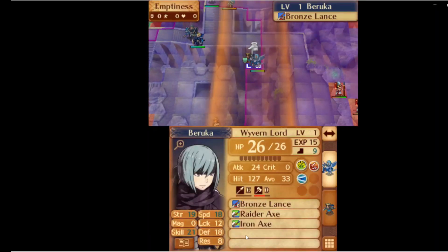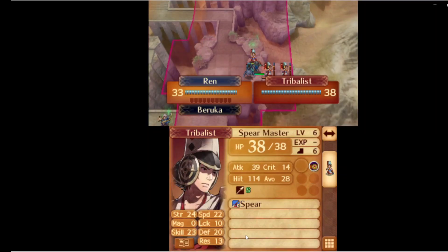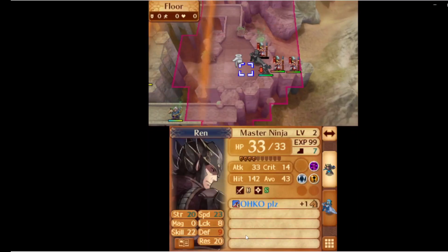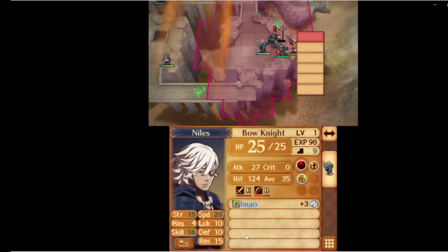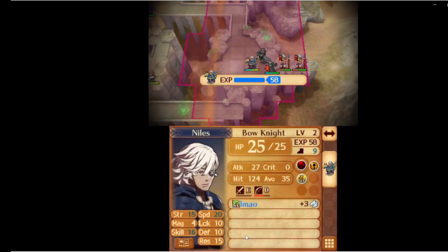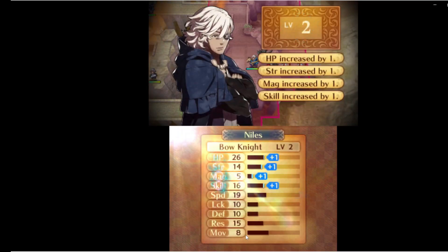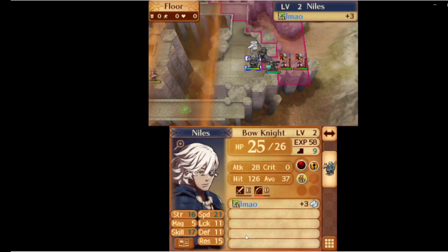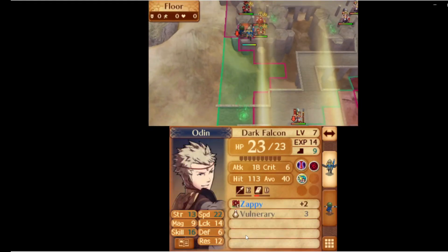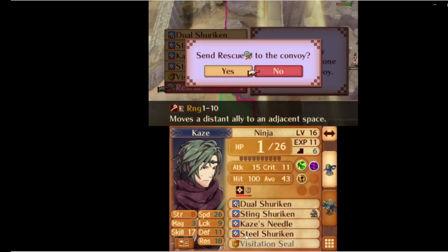Now it's turn two and Xander's in position to seize. I used Generic Master Ninja to weaken this Spearmaster for Niles to capture. This was at a stage of the run where I thought I would need a third swapper, but as it turns out, that's completely superfluous — so it really is just for Niles on this level. Now Kaze can pair up with Odin and fly to the chest, and we get the rescue staff, which is naturally very helpful.